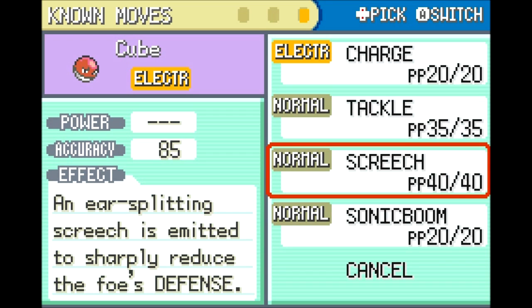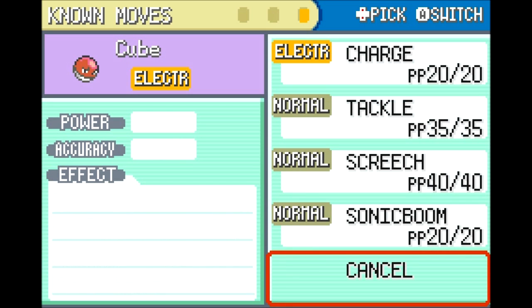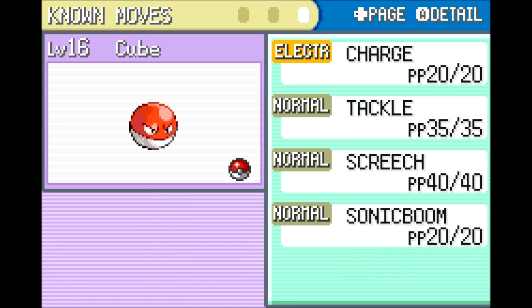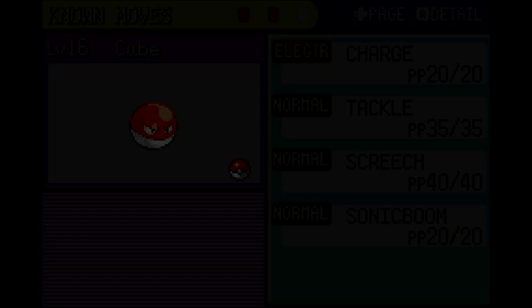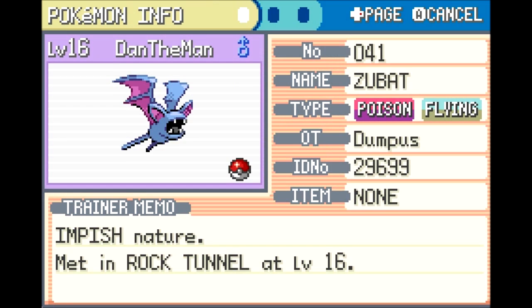It also has Sonic Boom, which always inflicts exactly 20 HP of damage — not my favorite move. Cube doesn't have great moves to start. I may work on Cube behind the scenes but I'm definitely not bringing it into my main party. I'll shelter Cube for now because Electric is my favorite type after Psychic in this game. Unfortunately I won't have access to my favorite Electric Pokemon due to the Nuzlocke no-gift rules and no-evolving rules.